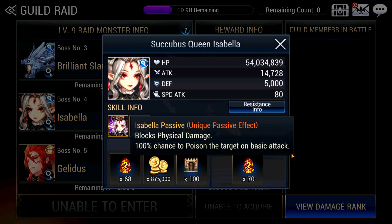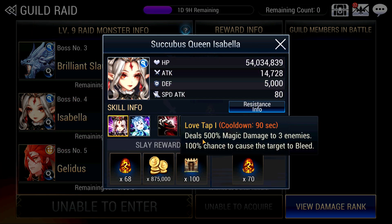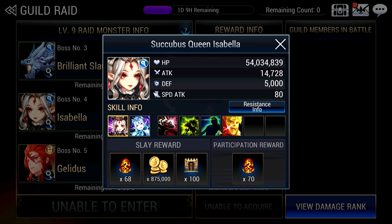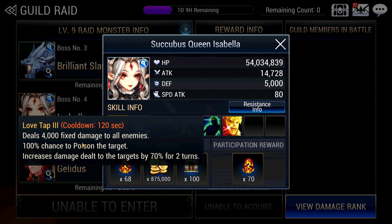She blocks physical damage and poisons on basic attack. Her Love Tap 1 deals 500 damage to 3 enemies and has a 100% chance to bleed. Her Love Tap 2 deals the same but ignores defense as well, so it's a stronger version of Love Tap 1. Her Love Tap 3 deals 4000 fixed damage to all enemies and also increases the damage dealt to your team by 70% for 2 turns.